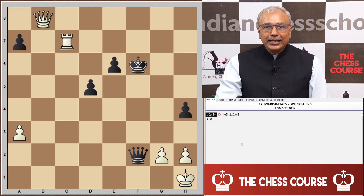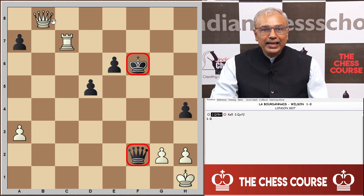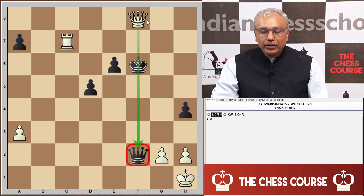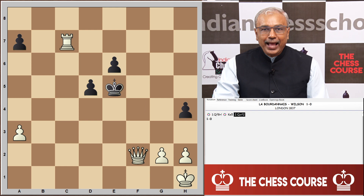The next one is from the game Labrodonis versus Wilson, with white to play and win. We see two black pieces on the same line — king and queen — so the winning move is easy to guess: it is queen to f8 check. After the king moves out of check to e5, white is in a position to capture the queen of black.